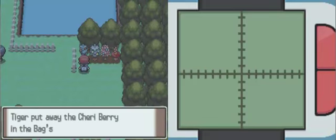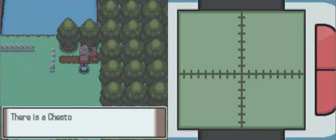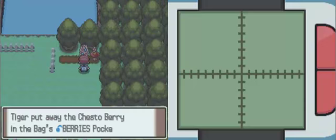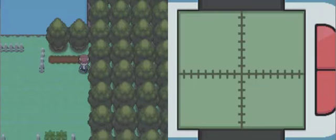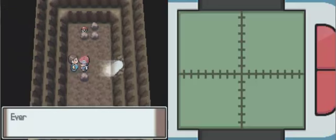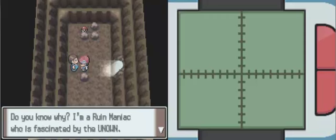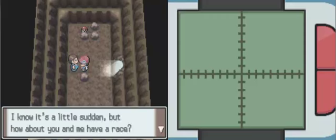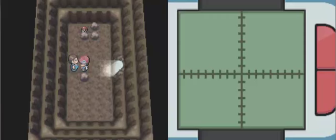Let's go ahead and pick these berries — the Cherri Berry, and I believe these are Sitrus Berries. Yes, they are. And I believe these are Chestos. Over here, something kind of important — the Ruin Maniac Cave. The NPC says everyone calls him the Ruin Maniac and he'll keep chipping away at the rock wall. He wants a race: you go catch the Unown, he'll keep digging. The more Unown you catch, the further this guy gets in his cave.